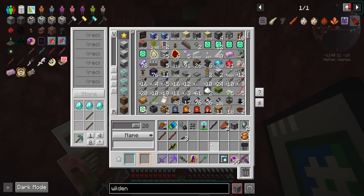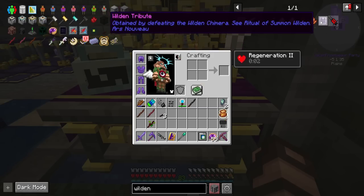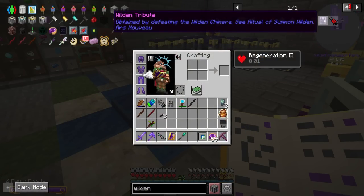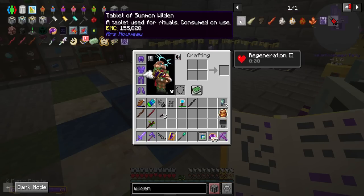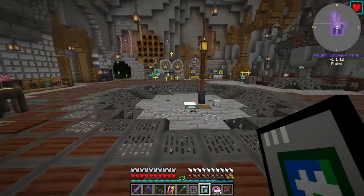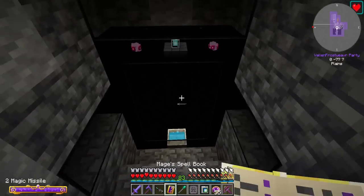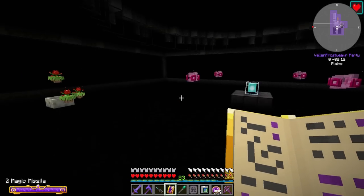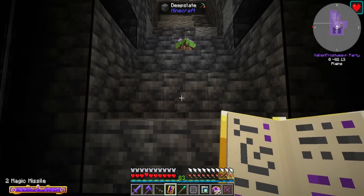We need a Wilden Tribute. Without augments, this ritual will summon a random variety of Wilden monsters for a short duration. When augmented with a Wilden Spike, Wilden Horn, and a Wilden Wing, this ritual will summon the Wilden Chimera — a challenging and destructive monster. Note: if summoning the Chimera, this ritual will destroy blocks around the Brazier. Ultimately I need the Wilden Tribute, but to do so I need a tablet of summon Wilden. I'm concerned this is going to be a boss fight I'm not prepared for, but I've got other weapons and Botania stuff to help protect me.